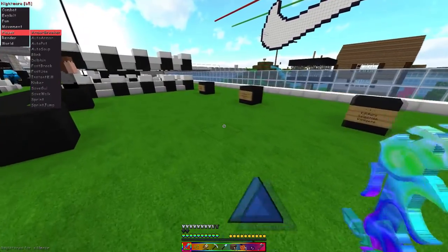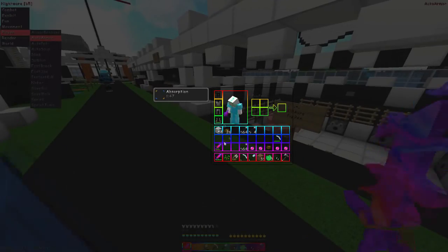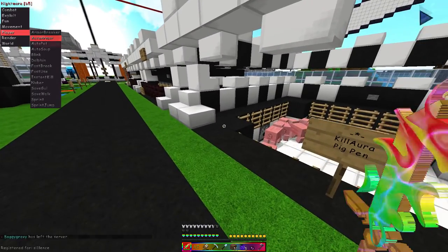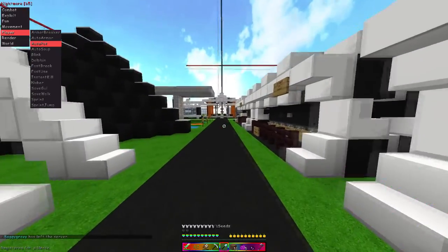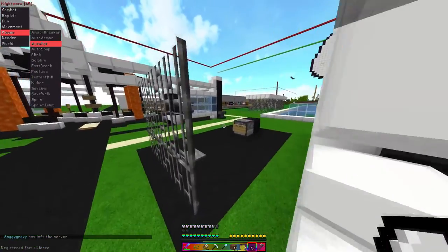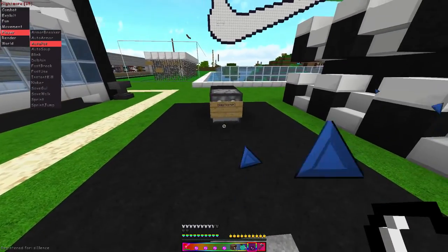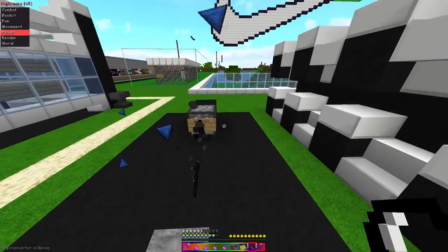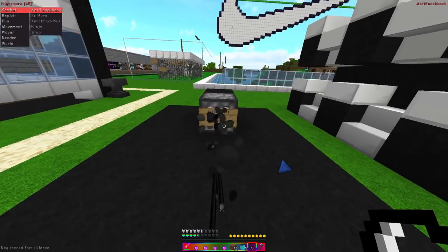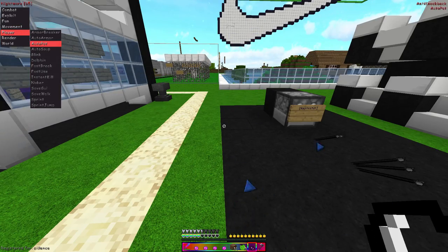Player armor breaker I've found to work, though some people say it doesn't. Auto armor does indeed work as you would expect. Auto pot works as well — let's grab some pots, put them on the hotbar, and go to combat to put on anti-velocity. Auto pot confirmed working.